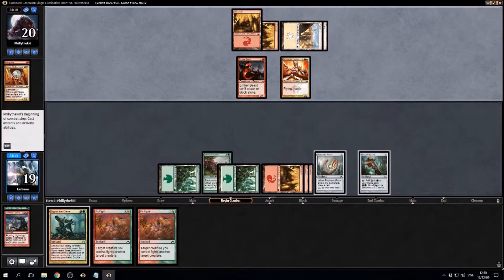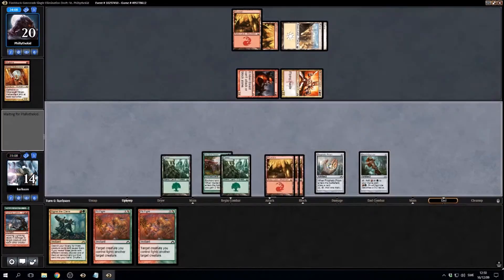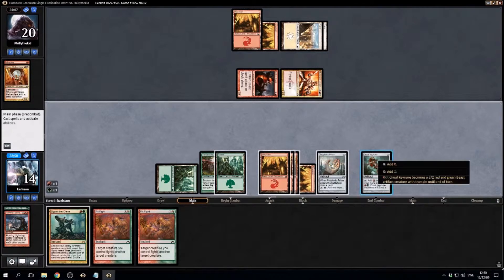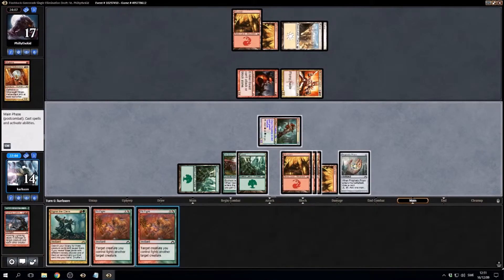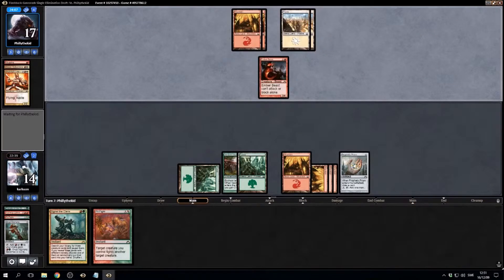That's got haste — awkward. Three cards. I'm just gonna fight that now; we'll signal glance and try and get a dragon.